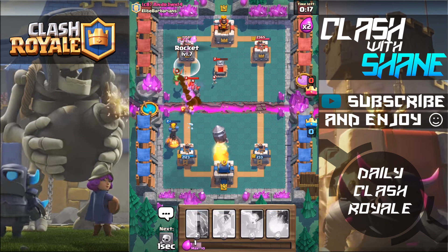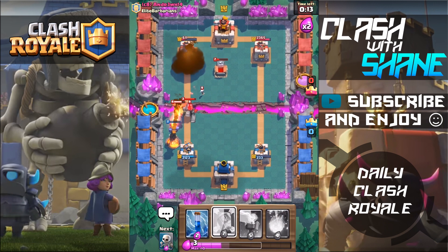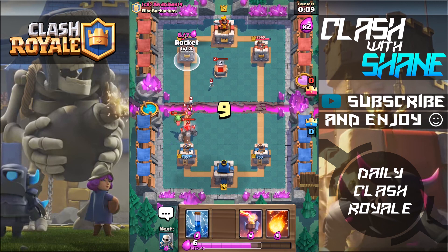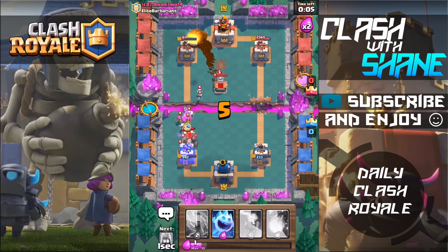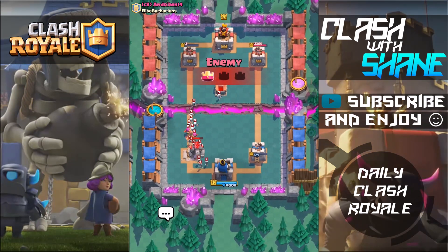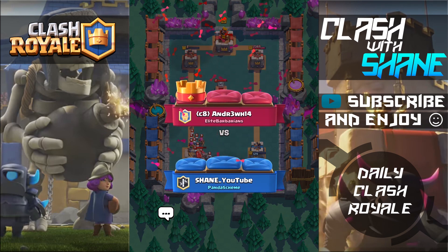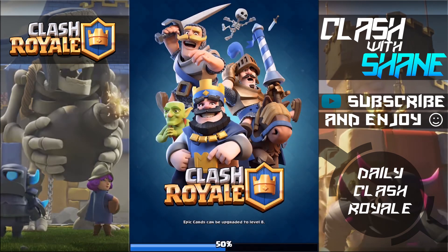Let's rocket right here — there we go. We're gonna rocket again. Skeletons right here, zap this. Oh what?! The zap didn't kill it! I thought there was a chance we could actually win that — his tower is at two health guys! Let's go ahead and do another battle with this troll rocket deck and then maybe one more with the expo.